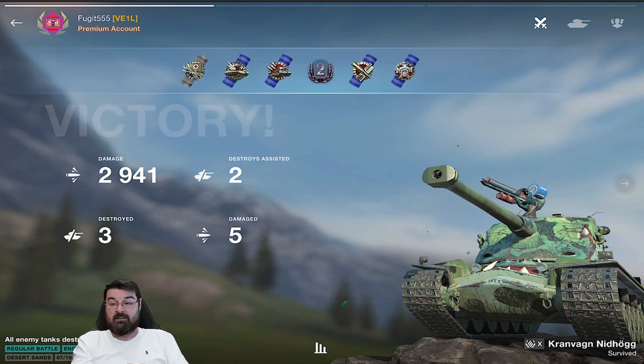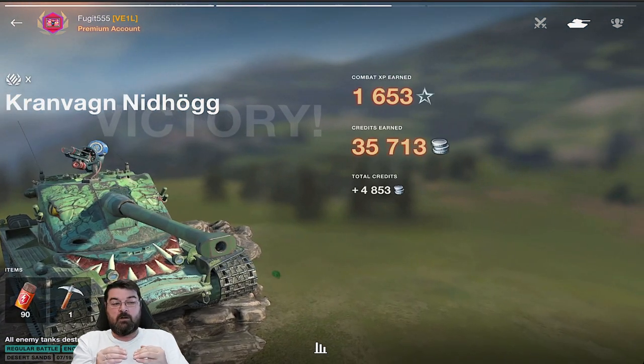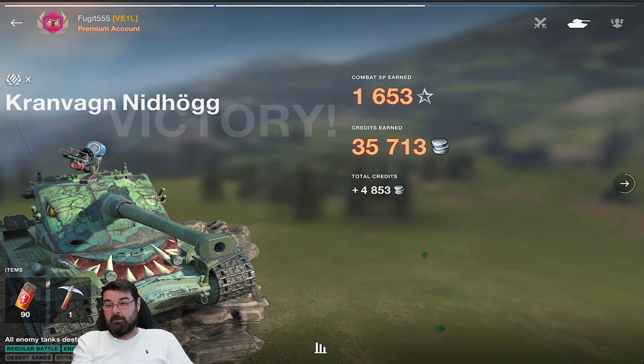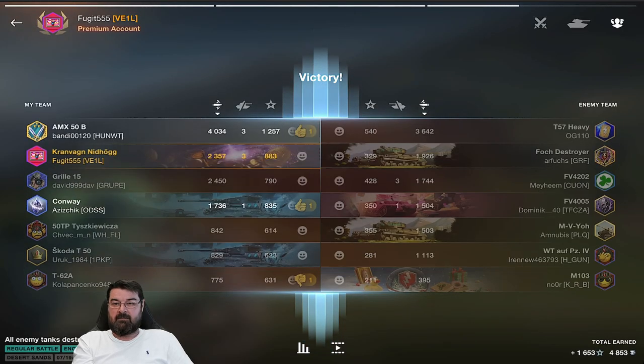When we do just shy of 3K there, we destroy three, damage five, we've got two assists, and we get a second class. Again, that just goes to show how low that bar is, because people are struggling in that tank.